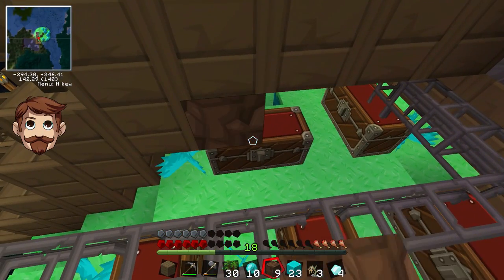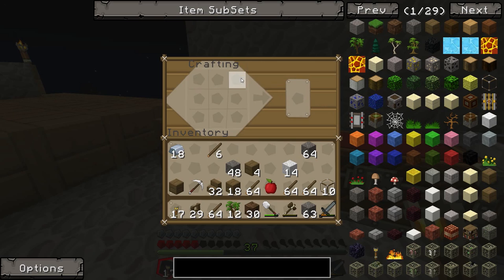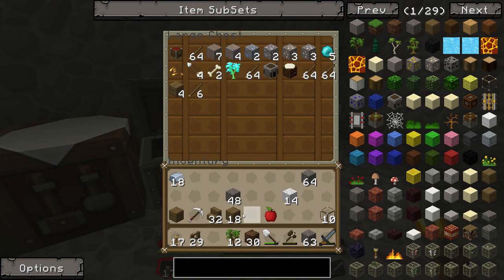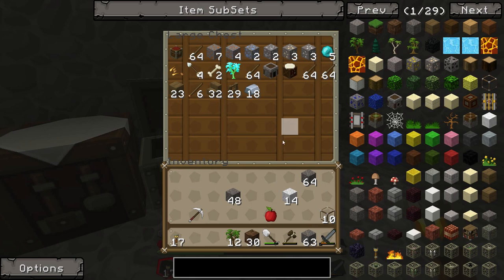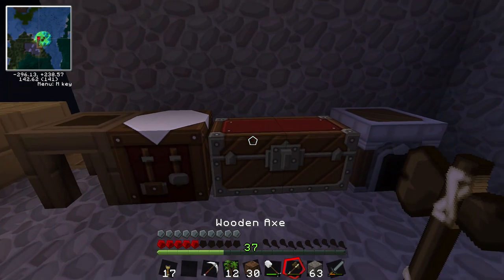Hey, there's some chests underneath this thing. I sure made a lot of sticks, a lot more than I actually needed - but we always need sticks, stairs and fences. We haven't got any wool up here, none at all. That sucks. We'll take the steering wheel with us and make the balloon when we get to our old base.